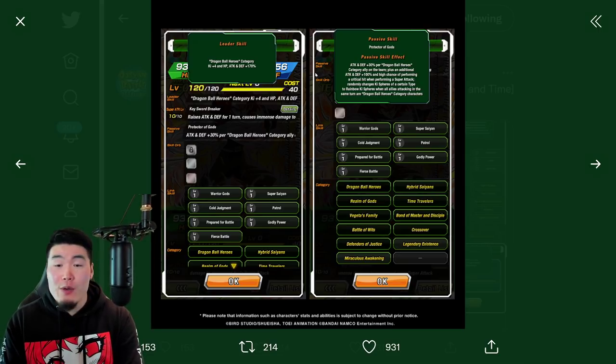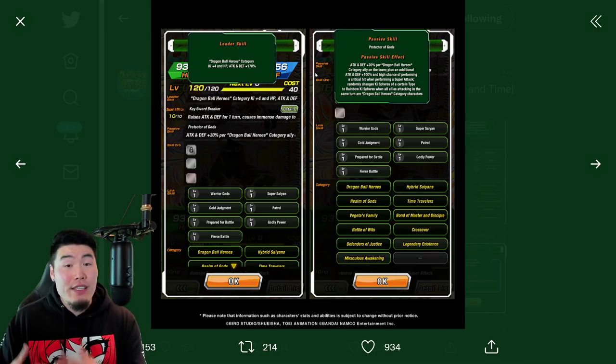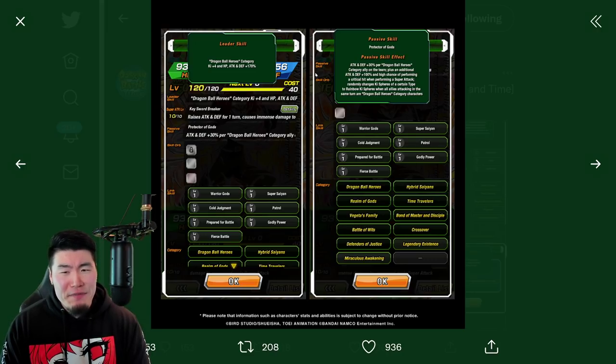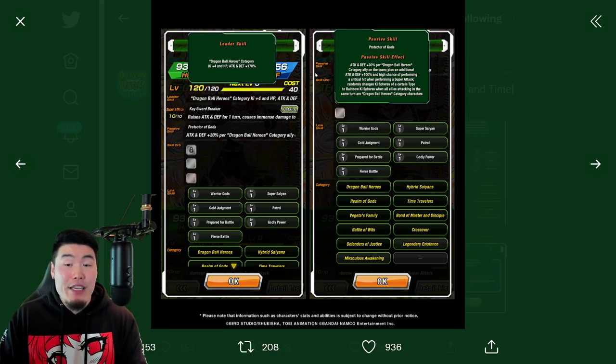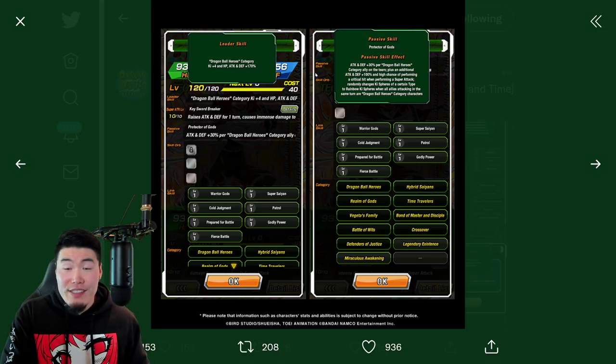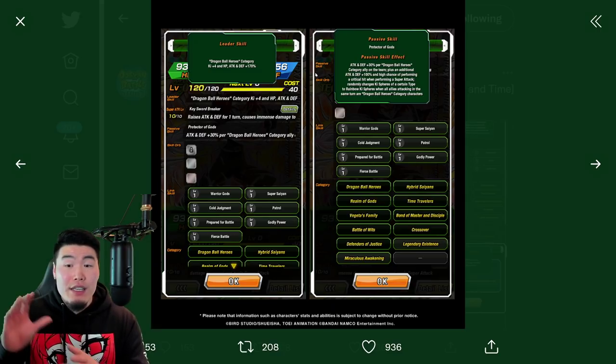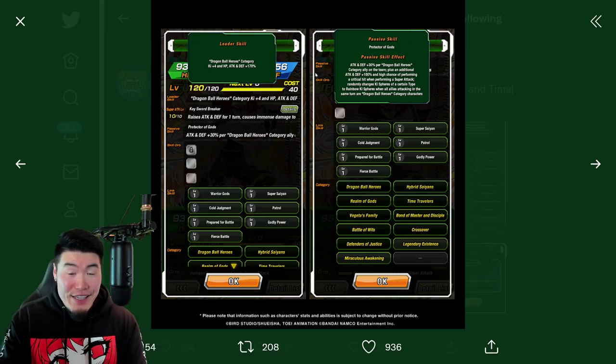But this Trunks does more. He's also getting a 50% chance to crit built in. And he also has Orb changing — when all allies attacking on the same turn are Dragon Ball Heroes category characters, he randomly changes Ki Spheres of a certain type to Rainbow Ki Spheres. A lot of units in this game right now use Rainbow Ki Spheres for various purposes — more Attack, more Defense, healing — so it's nice to have the Rainbow Orb changing. Compared to some of the others, he's not quite as busted, and he's really only viable on the Dragon Ball Heroes team. But on Dragon Ball Heroes, he's getting a massive boost — up to 310% with a full team.